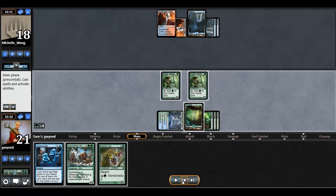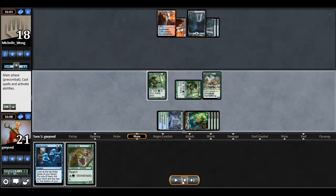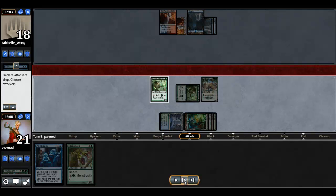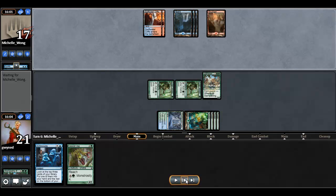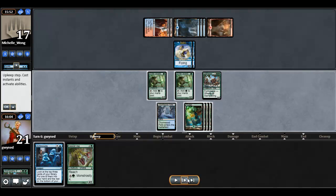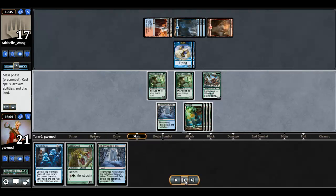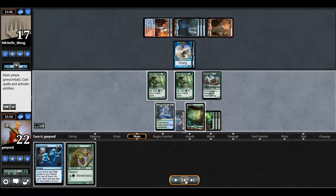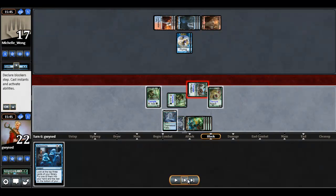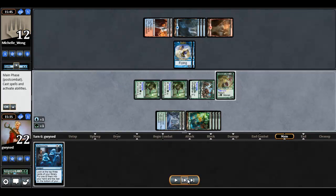Here we'll go ahead and run out the Stampeding Elk. The reason I didn't cast the Nessian Asp is I feel like this is more valuable. She's got enough flyers that if something's getting countered, I'd rather it be the second Elk. But in this case, it doesn't get countered. Swing in, drop my opponent to 17. On her turn, my opponent is going to go ahead and cast Rise of Eagles. I find another blue mana source. I'm going to go ahead and get this Nessian Asp out while she doesn't have any removal in hand. Swing in with the Stampeding Elk, which my opponent is just going to take, dropping her to 12.